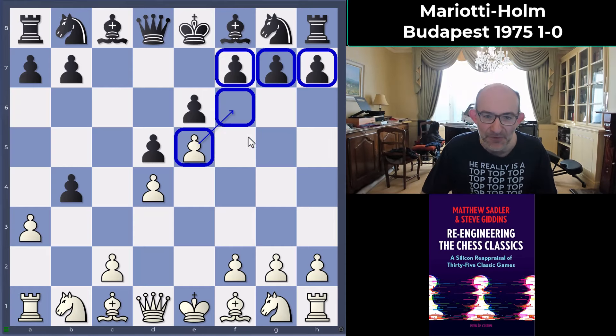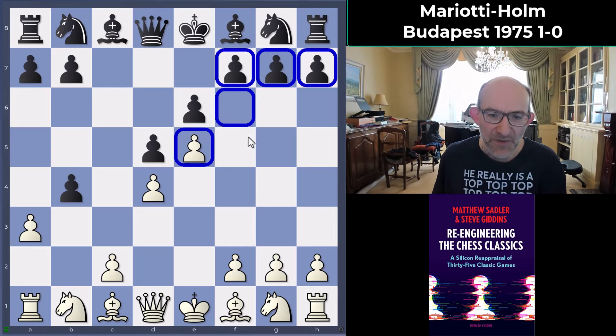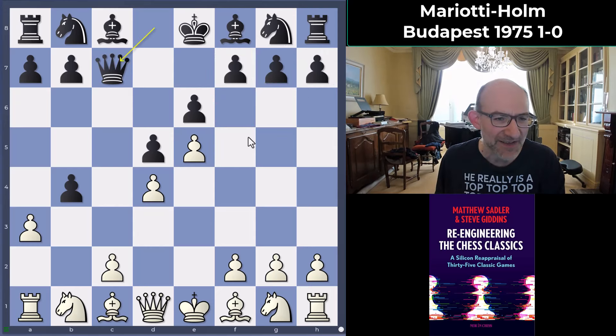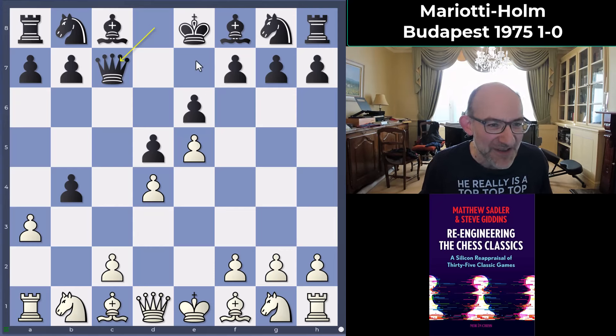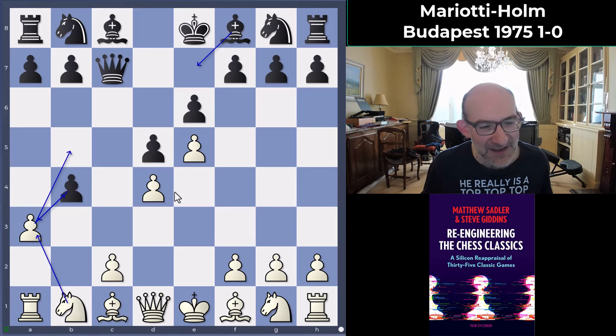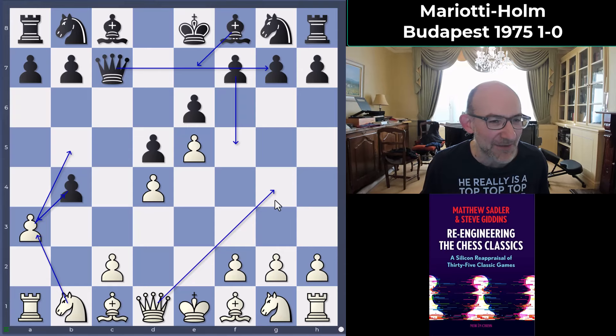Queen c7 was played by Black — a slightly mysterious move, but Black is trying to wait a little. Black doesn't want to move the bishop before White takes on b4, and doesn't really want to take on a3 too early and let the White pieces get active. I guess Black was thinking Winawer-style: if the bishop moves from f8, Black wants to have the move f5 to defend the pawn on g7 against a queen g4 attack — something like that.